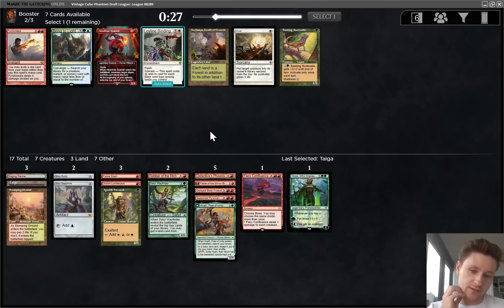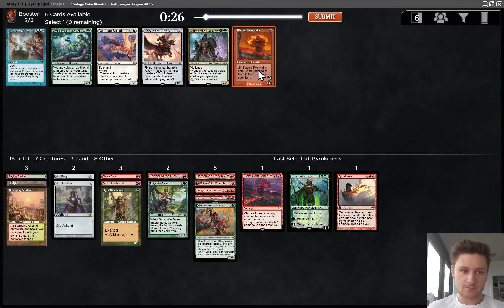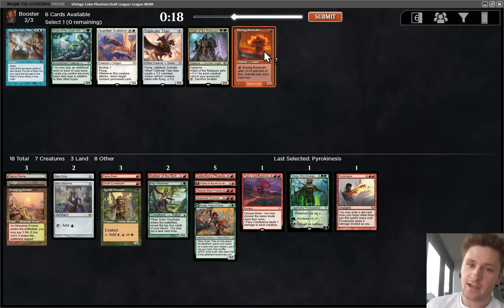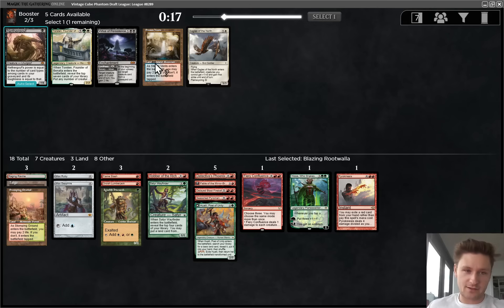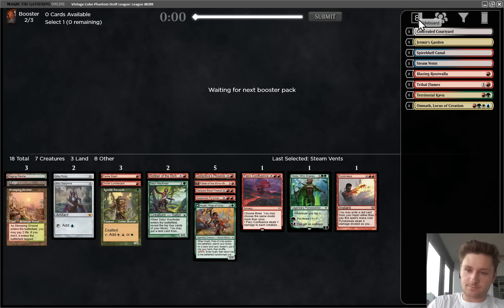Basking Rootwalla is kind of interesting, but I think we'd want a little bit more to make that work. Pyrokinesis and Headliner Scout are both okay. Close pick - I think Pyrokinesis is the pick. It's really, really good in some matchups. It may or may not make the main deck, but it will just be the best card in our deck a lot of the time. It kind of makes me wish I'd taken the other Rootwalla, because then we could really build around the discard stuff. But we didn't take the Faithless Looting. Turn one Faithless Looting, discard two Rootwallas - it's pretty sweet, but I don't think it's super likely to make the cut. This is the pack we missed before - not too much for us. I'll take the Steam Vent speculatively. We'll play it if we get a Time Walk. I think we're just going to go straight red-green.